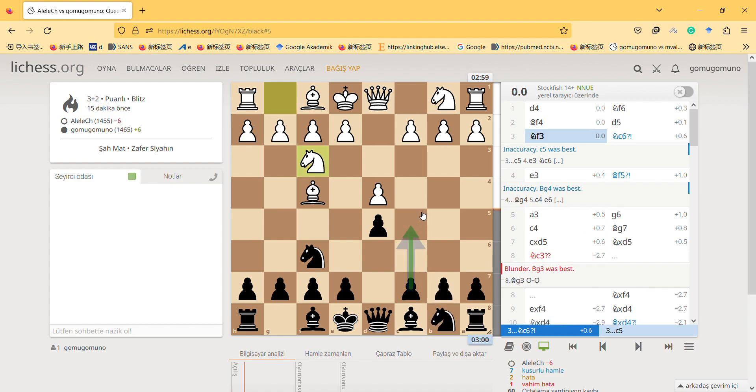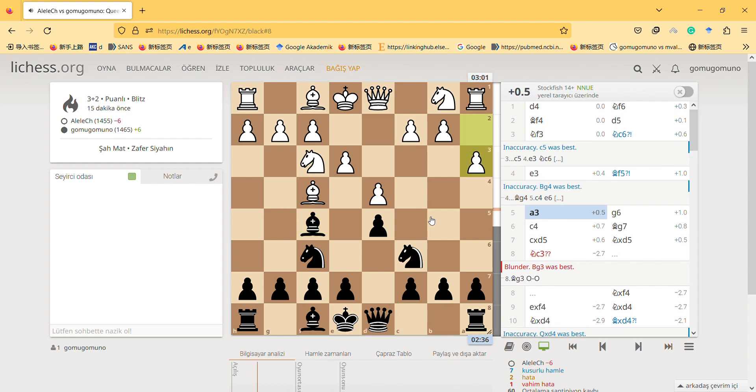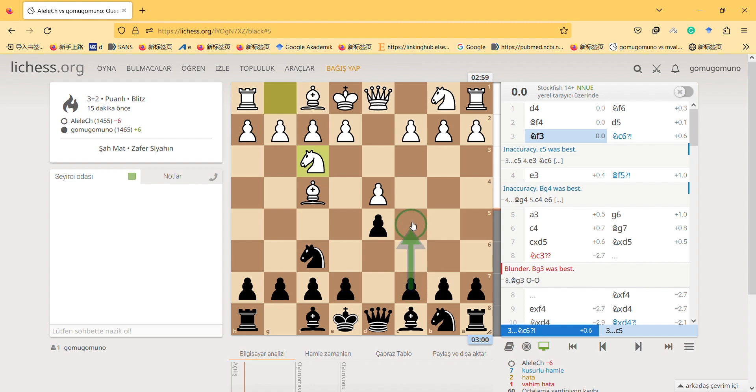This is the first inaccuracy — e3, Bishop f5. I don't know why it's marked as an inaccuracy since I always do the same move. The engine suggests something here and it's an interesting thing — it's suggesting a sacrifice, but it's actually not a sacrifice. After this I can take this pawn, but this is blocking the pawn.